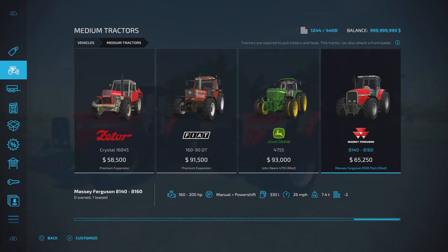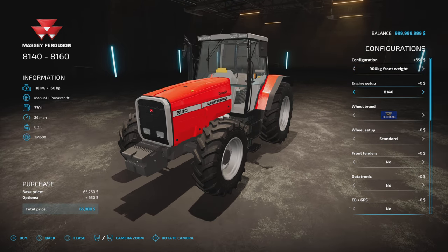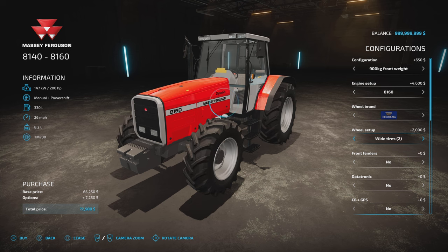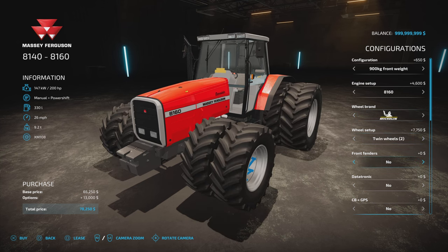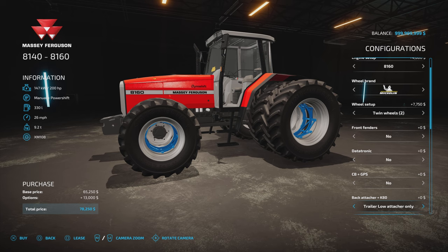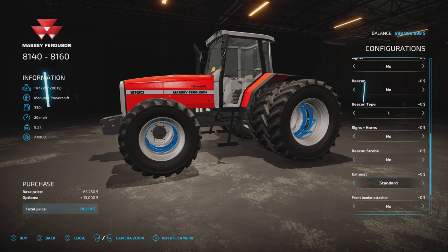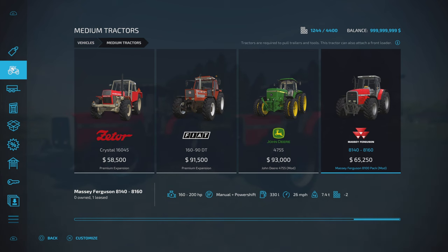Under medium tractors, the 8140 to 8160 — a little bit more expensive but not too bad. Slot count comes down to two. Configuration options are exactly the same. Engine setup: 160, 180, or 200 horsepower for the 8160. Wheel brands and setups are the same. Datatronic, CB and GPS — all the same. It just comes down to the vehicle size, the length of the engine bay, and the horsepower. The medium also has an exhaust option the small didn't have: standard or a flapper on top.